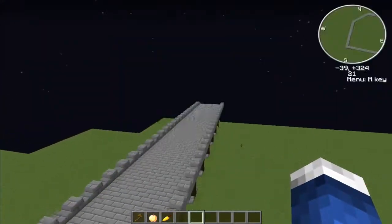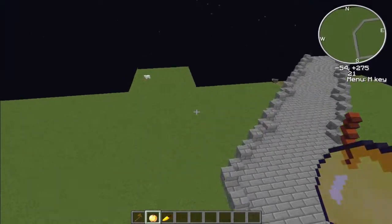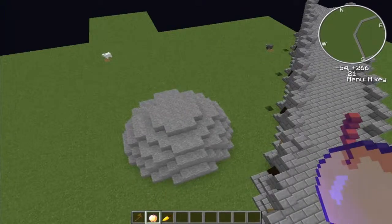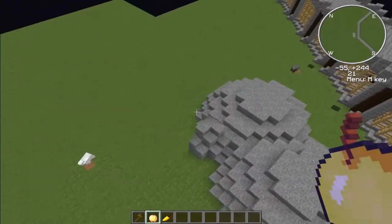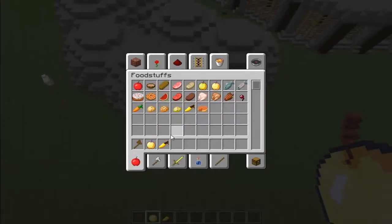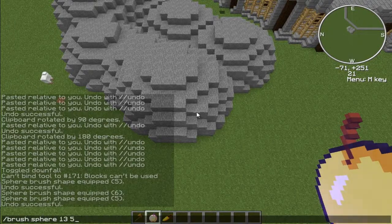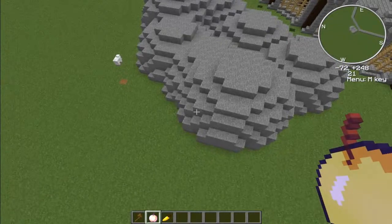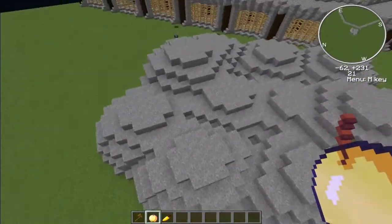Now what I'm gonna do is make an artificial mountain — that's right. This is kind of what we're gonna do. I got a brush — I did brush sphere, stone, and 6 — that is the radius.